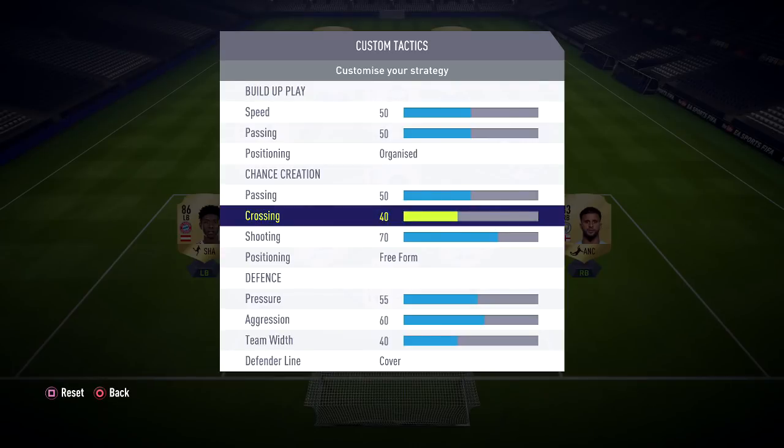For chance creation, I like to have passing on 50, crossing on 40, and shooting on 70. The reason I have passing on 50 is because it's the thing we use the most — you want it to be balanced. We have crossing below 50 because since this is a narrow formation, you're not really going to get into crossing positions that often. And even if you do, you haven't got the biggest of strikers — so it's not that useful. If you had a wide formation like the 4-3-3, then maybe, because your players are going to get down the wings and you're more likely to have a big striker to win headers. But in this formation you don't, which is why we have it on 40.